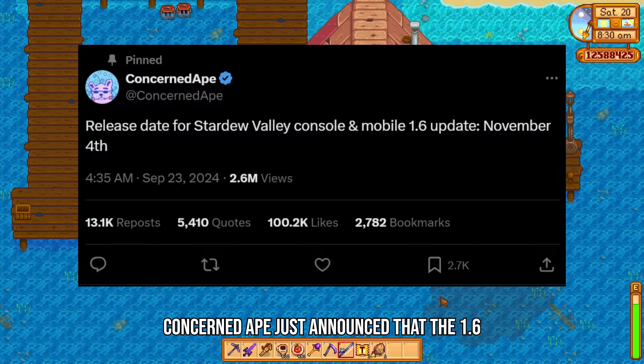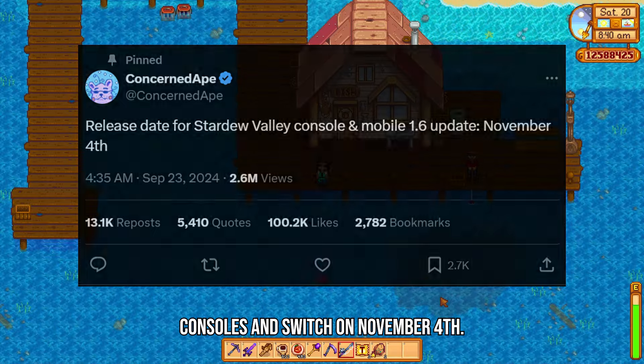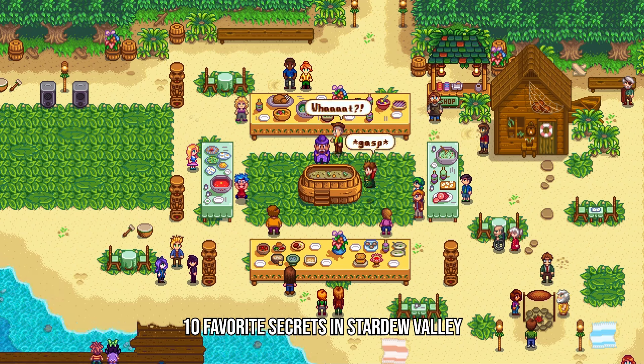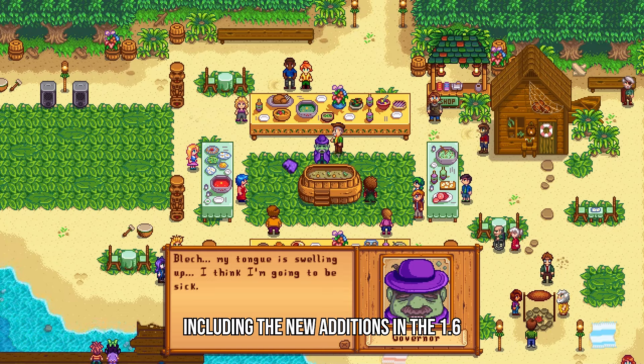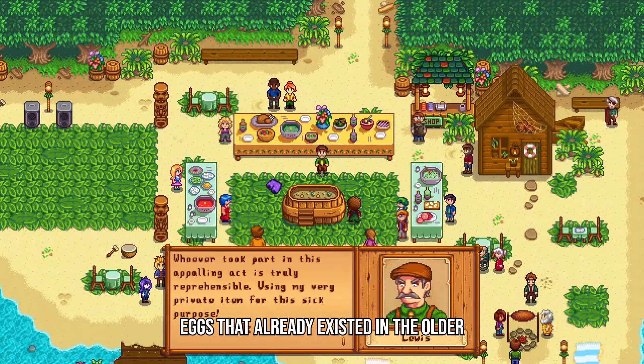Concerned Ape just announced that the 1.6 update will be made available on mobile, consoles and Switch on November 4th. In celebration of that, here are my top 10 favourite secrets in Stardew Valley that you might have forgotten about, including the new additions in the 1.6 update, as well as a couple of easter eggs that already existed in the older versions.